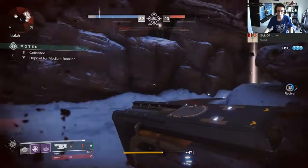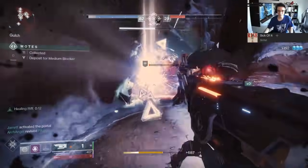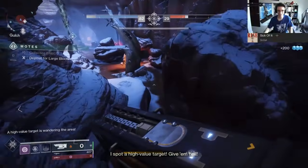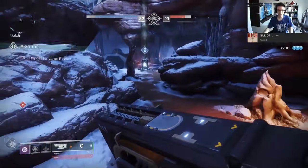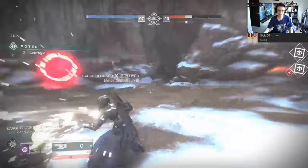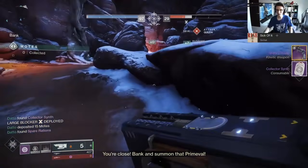The Hand Cannon Spare Rations is the Collector weapon, and the trigger for it is where you need to bank 50 motes in a single match or bank a Giant Blocker. 50 motes is pretty tough to do in Gambit Prime when you're actually trying to do it with a full team — I can't even imagine solo. Giant Blocker is a bit more reasonable, but again, solo queue, I imagine it's a bit tough to do, and you need the full collector set to do it, or most of it anyway.